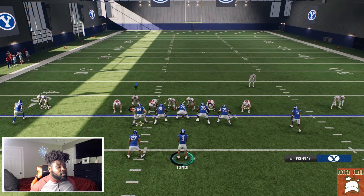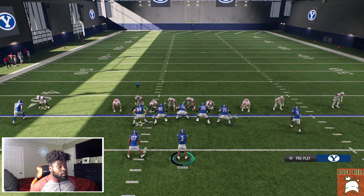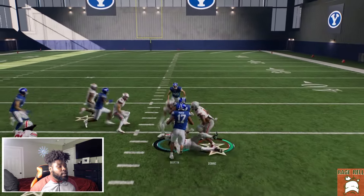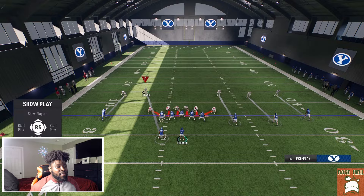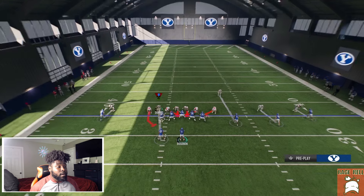If they bring that linebacker down to the line of scrimmage — most people will do this — nothing really changes. You actually have an even wider hole to hit. Normally you're going to pick up about seven or eight yards most of the time. If they want to keep playing it this way without changing anything, you have to keep running the ball. Keep using that halfback off tackle.